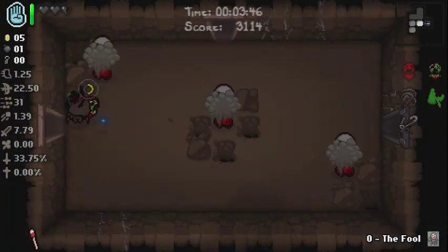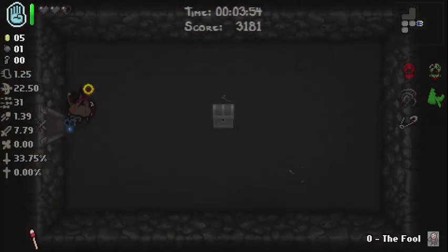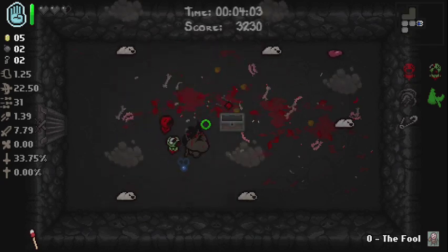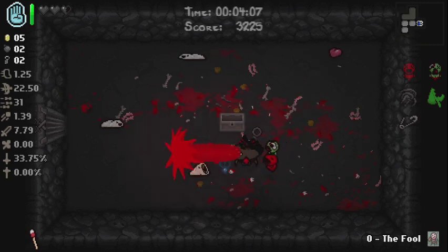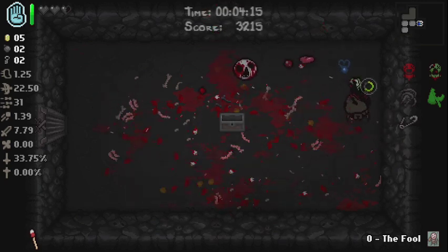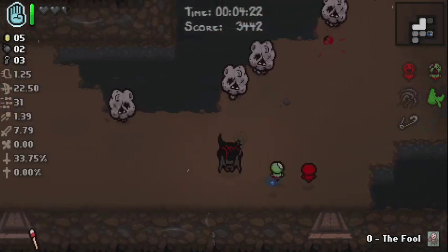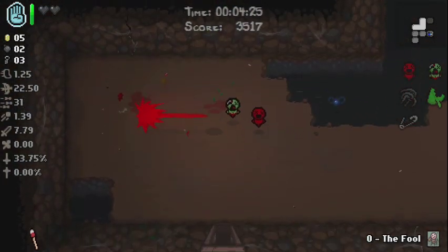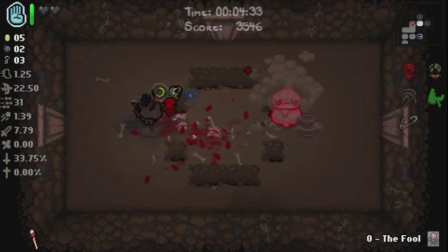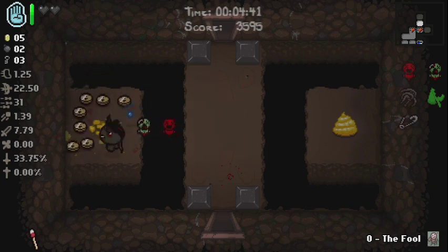We got another bomb as well, which is really useful. We could really do with a key right now. Ready for our main gold room — we got two keys. Ron baby is a really really good item, probably top tier, one of the best. He spawned a fly right in front of my face but at least he killed everybody in the room. And since we can fly we can actually get all of these coins.